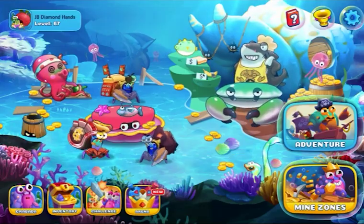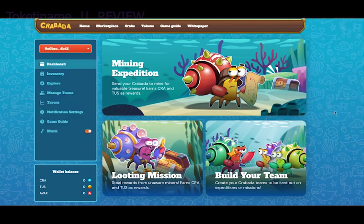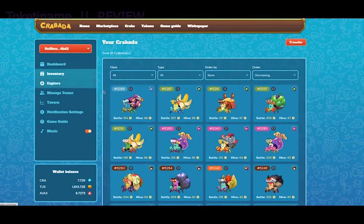To play Krabata, users will have to set up a Coinbase wallet that is connected to the Avalanche network, and then bridge funds onto Avalanche before they are able to start exploring the kingdom of Krabata.